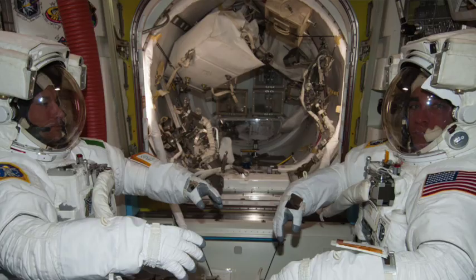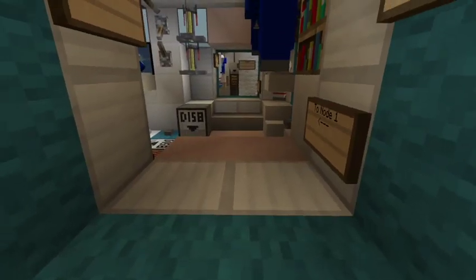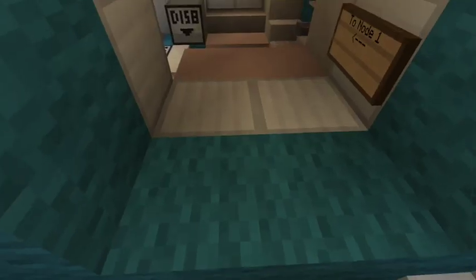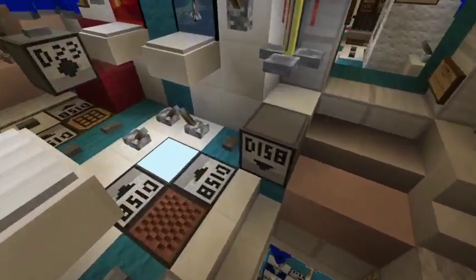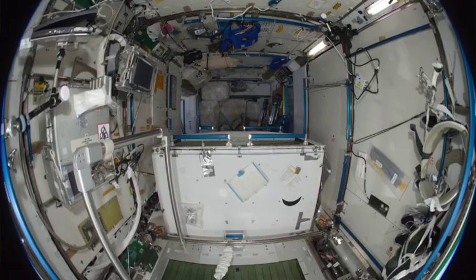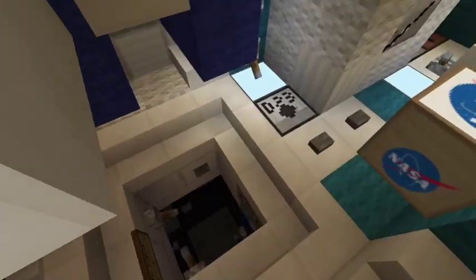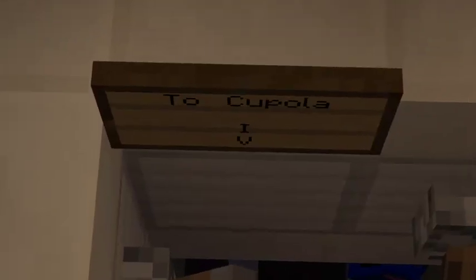That's the primary door - it opens like that. Back in Node 1, there's the Leonardo module. Let's move to Node 3. This is where the exercise machine and toilet are located - space toilets. You use a suction hose connected to a bowl. And you actually recycle the urine through a purification process, so don't worry about getting bacteria in your system.